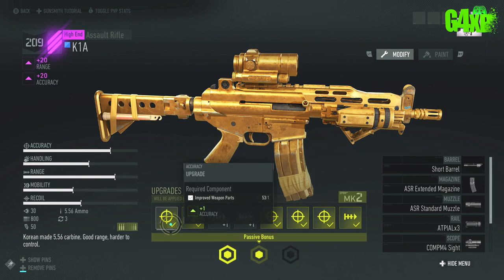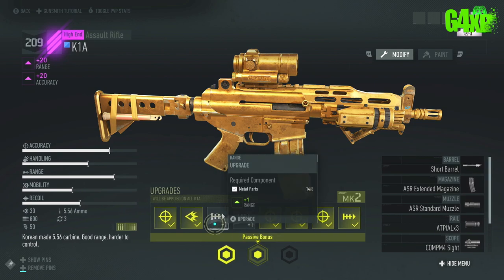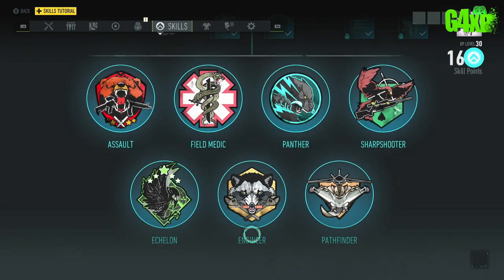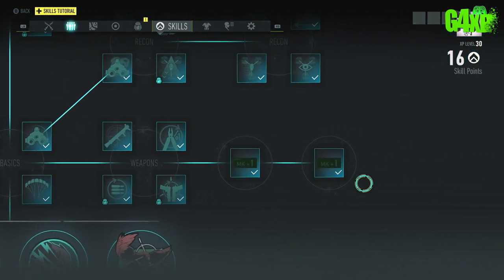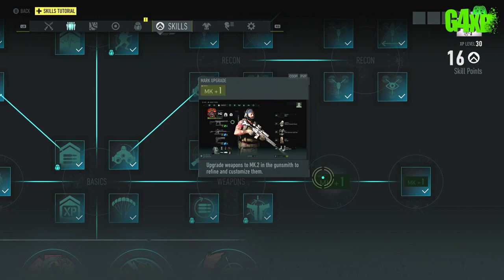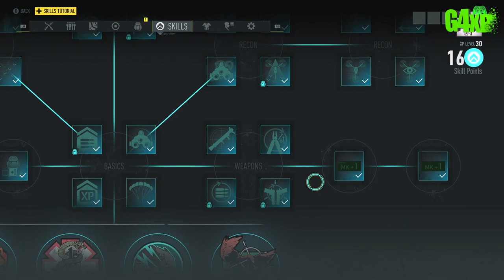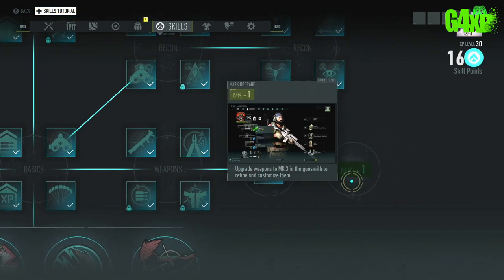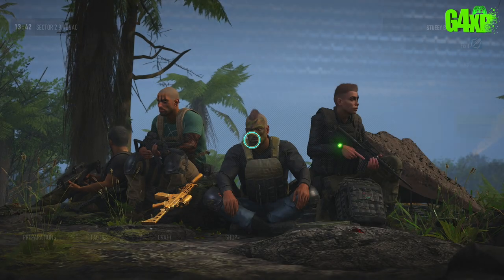To be able to unlock Mark 2 and Mark 3, you will have to have them in your skill tree — those unlock these upgrade tiers. So you're going to have to spend skill points to allow the weapon to upgrade to Mark 2 and then the weapon to upgrade to Mark 3. That's very important.